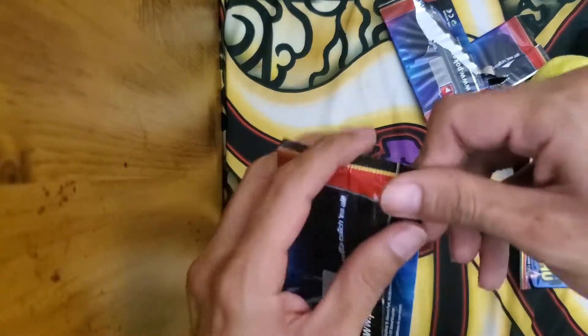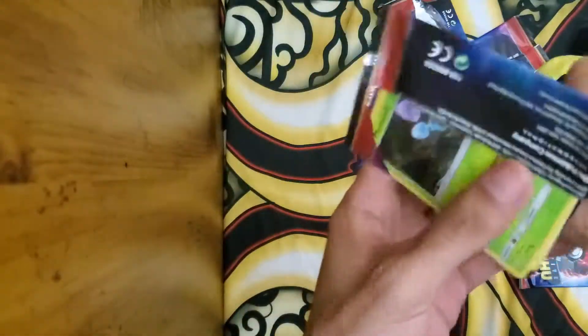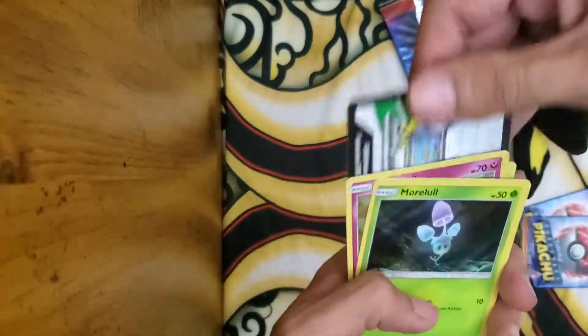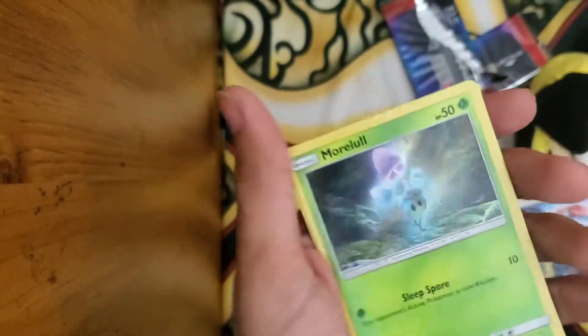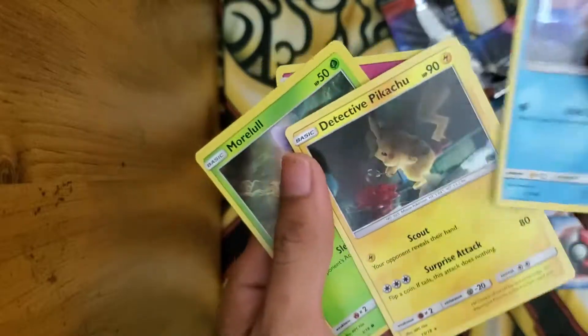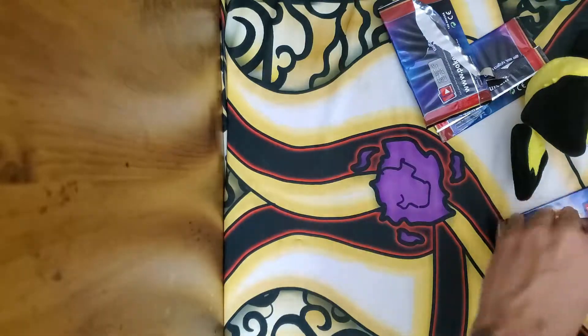Three more packs, guys. Code Card. Moralo again, Snubbull, Magikarp, and Detective Pikachu. Okay, okay, nice pull, nice pull out of that one.